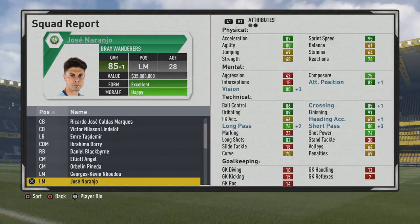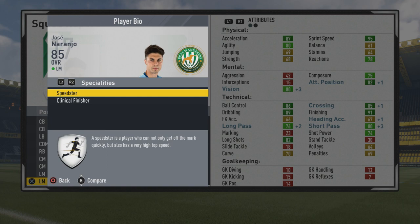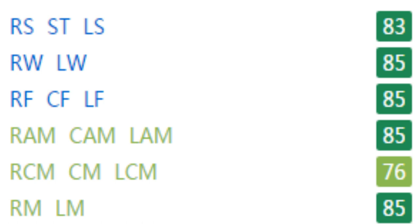He caps out at 85 overall at age 28. Again, the growth is very slow — not sure why — but you get some nice growth here and there. Short passing reaches 80, long passing 76 — a decent passer like I said. His play information looks pretty good, and he has the Speedster and Clinical Finisher specialties, so he can definitely finish those chances.